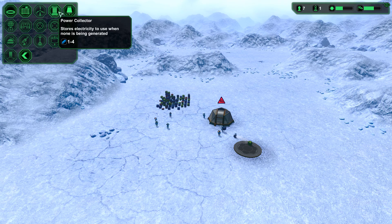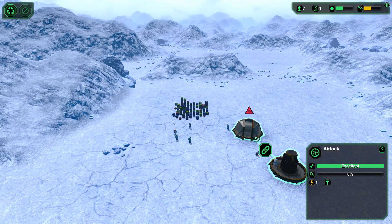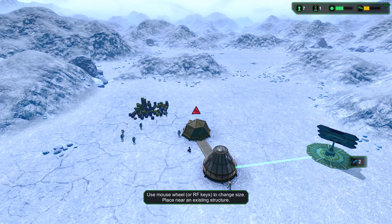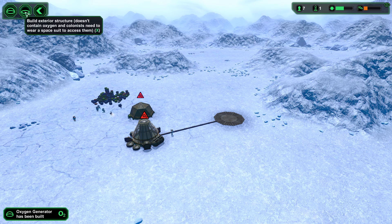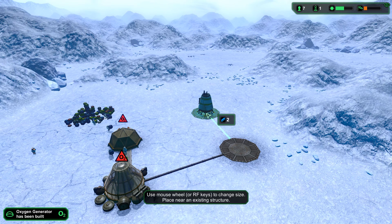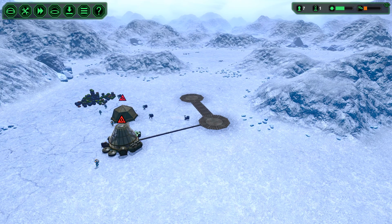Wind turbine — oh wait, that's right, power collector first. Then I can put solar panels down. I'm going to do that and then connect them so they start working. And you need water as well, so I'm going to build a nice big water container. That'll give power to the base, let them breathe, and give them water.